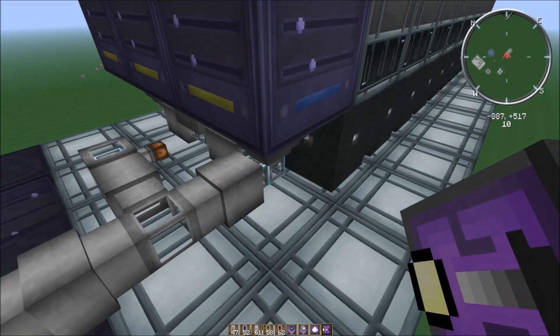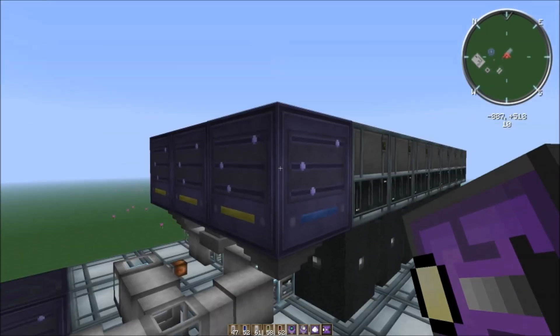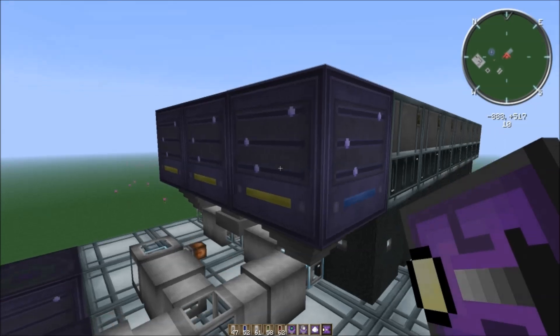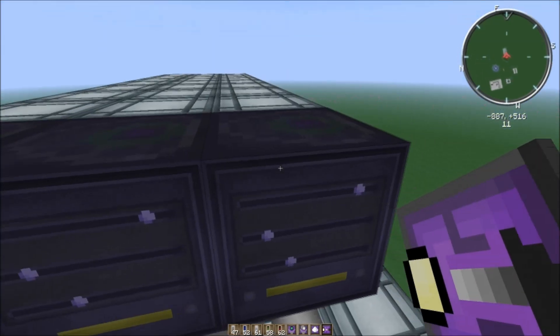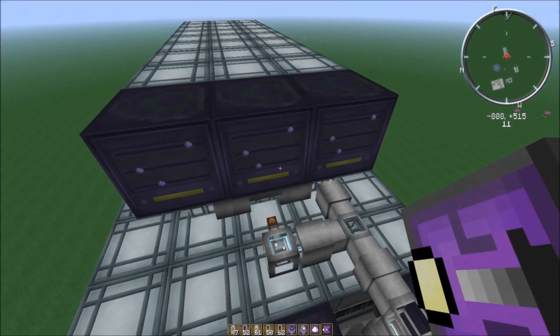Important to note: the buses do not consume an item — they store ghost items. But the routers will consume items. You do need to put actual items into the item filter for the router; they are not ghosts.